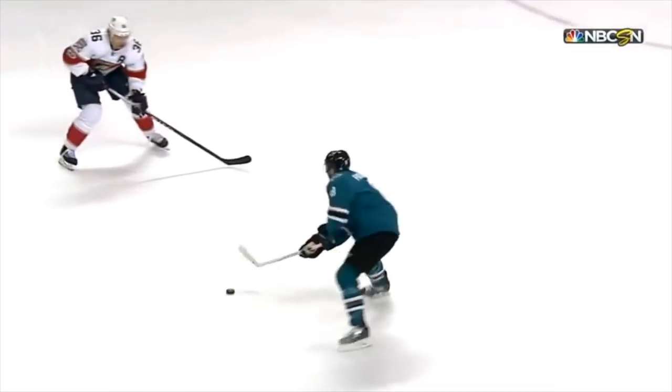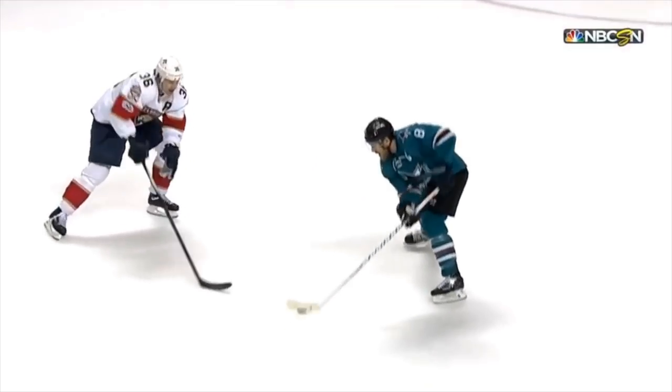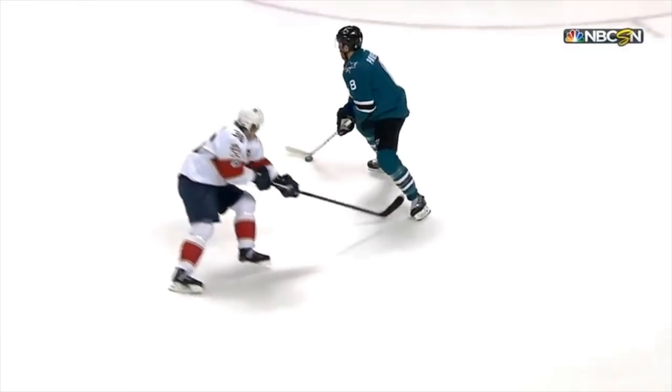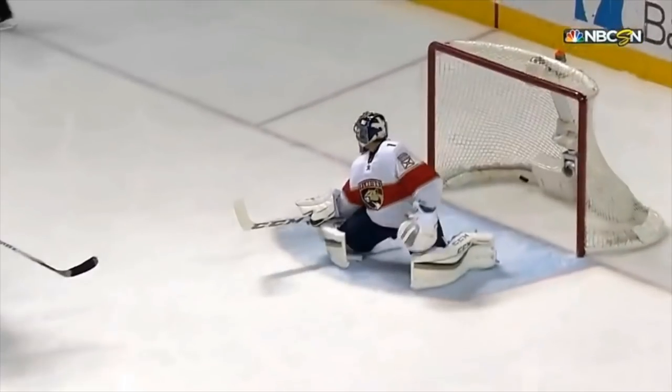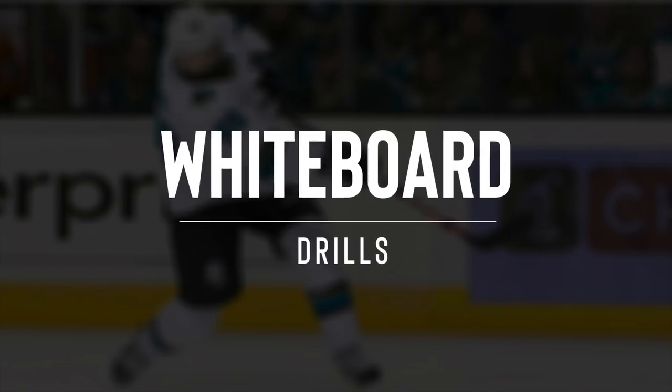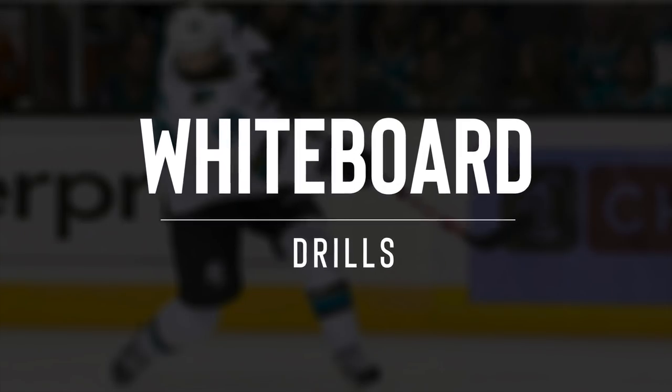Here we're going to see a turnover by Pavelski. He picks up that puck. Burns is coming up, yelling for it. He feeds him with that no-look pass because he hears him yelling. And then we have a pull with a quick release snapshot that finds that lower corner. You can see that Brent Burns is extremely effective at joining that rush.